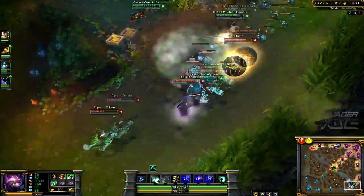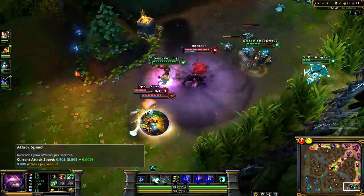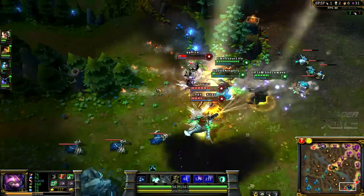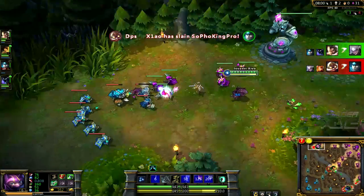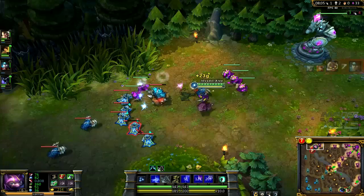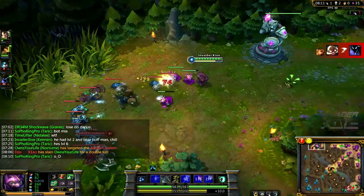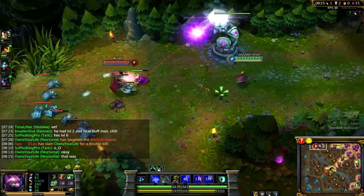Oh, get the Leona! Oh no — go Nocturne, get him. She's dead, you got her — oh she's going to Flash. Oh! Taric died. Double kill — how the hell do you get a double kill like that?